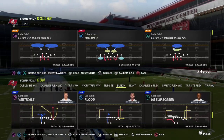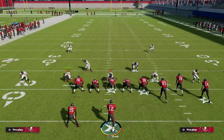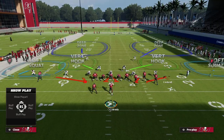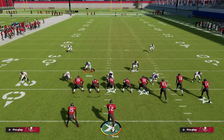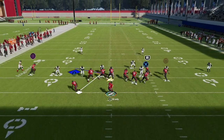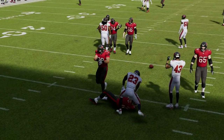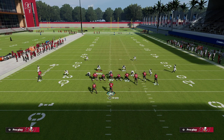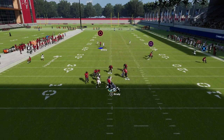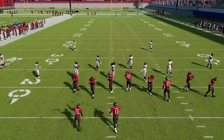The best blitz in the game at launch in my personal opinion is DB Fire 2. You want to baseline and press - it's going to get these guys out on the edges. If you can stop the run from Dollar, this is probably the best blitz in the game. The reason why is because it comes off both edges. In Madden 22 a blocked running back might pick it up, but in Madden 23 this will not pick this blitz up. DB Fire 2 cover-2 style blitzing is one of the best ways people are going to be playing Madden.